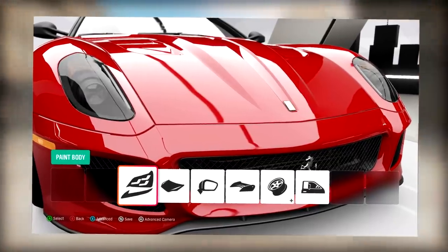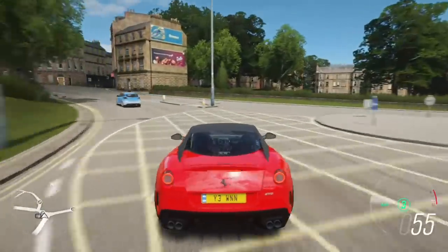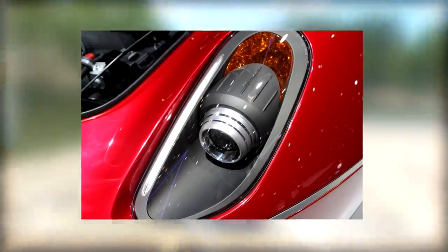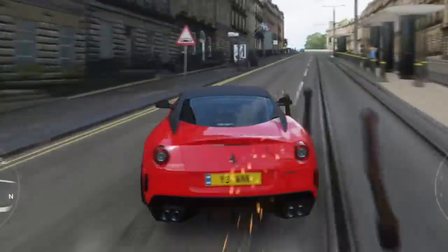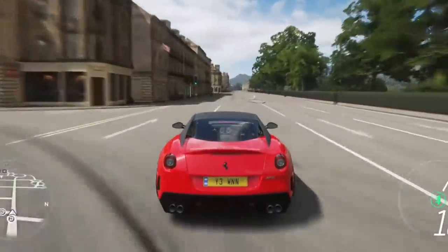We could give the headlights a light smoke, black them out completely, give them a light yellow tint like on race cars, or even go full-on illegal and tint them red. The option for full custom headlights would be just as incredible, however it may take a lot longer as it requires actually replacing the headlights. Anyways, the ability to tint your headlights would be an incredible addition to the game to further personalize our cars and make them stand out from the crowd. Fingers crossed that the devs will one day consider adding this.